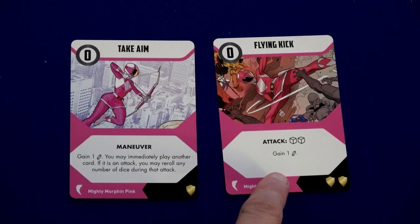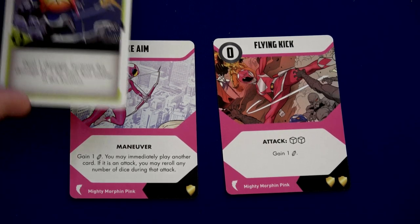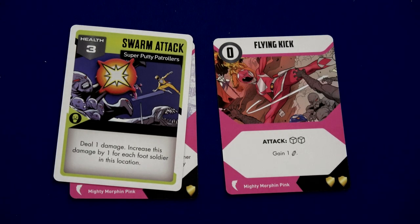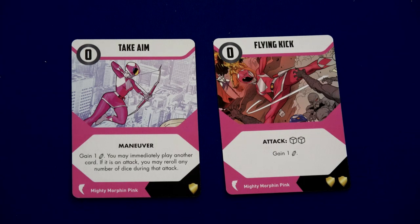She then plays her second card, Flying Kick — an attack with two dice, and we gain yet another energy crystal, so we have four in the pool. We have to determine who to target. I'm definitely going to target the swarm attack we've done one point of damage to, because if I defeat it the enemies will not do anything on their activation.